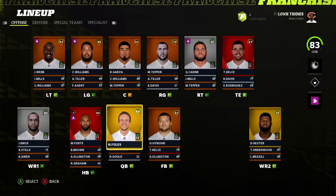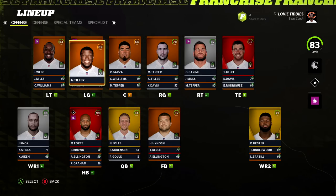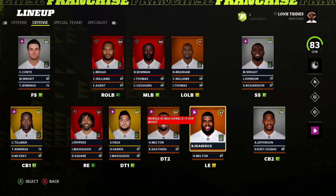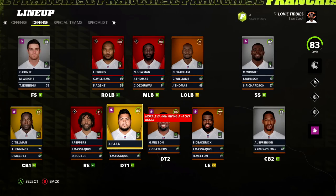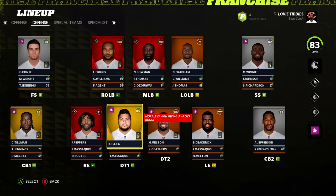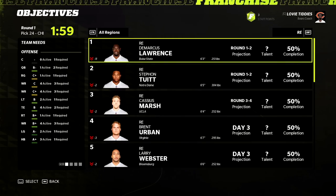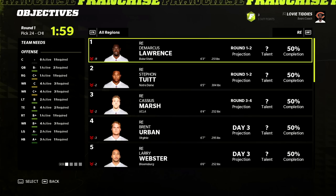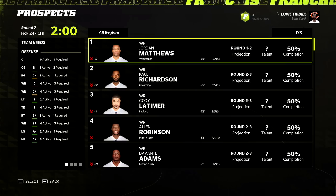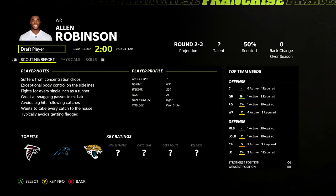Closing year three: Matt Forte is now a superstar X-Factor, along with Kelce being a new X-Factor — the offense is coming together. Johnny Knox went from normal dev up to a star dev with his breakout year and connection with Nick Foles. Defensively, Steven Paea went from star to superstar. We definitely need pass rush help — someone to play on the other side of Peppers and eventually be his successor. With pick 24 in the 2014 draft, the Chicago Bears select Tank Lawrence out of Boise State.